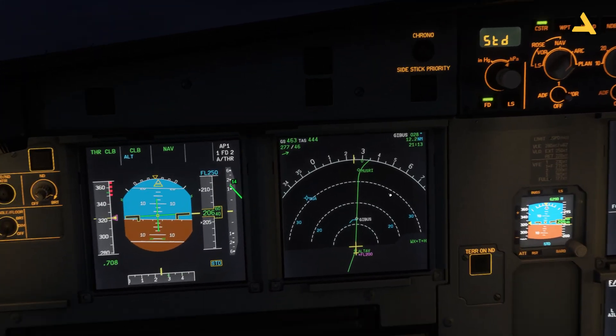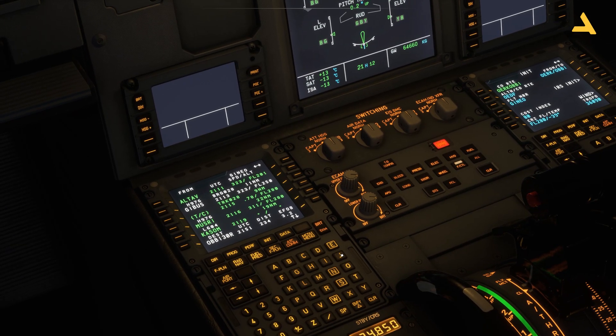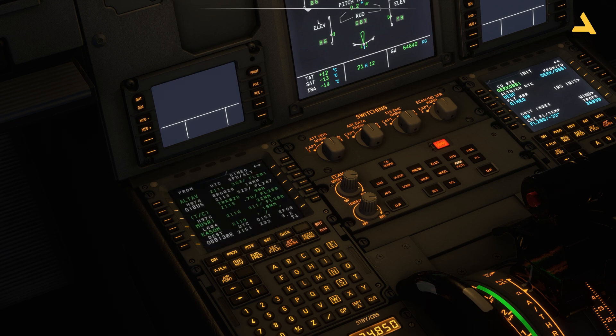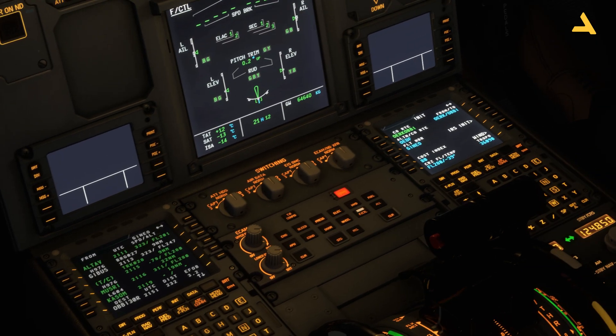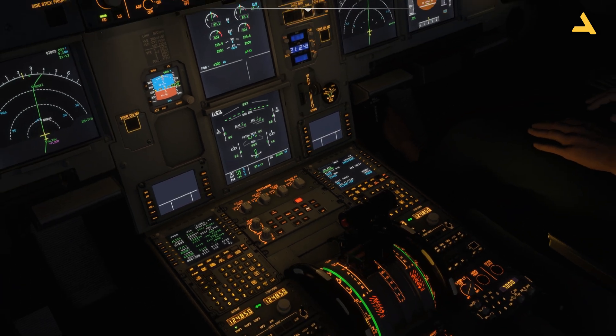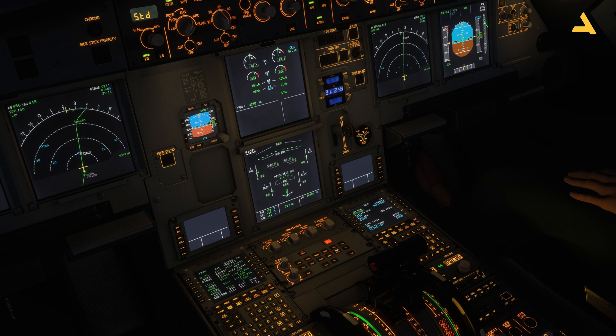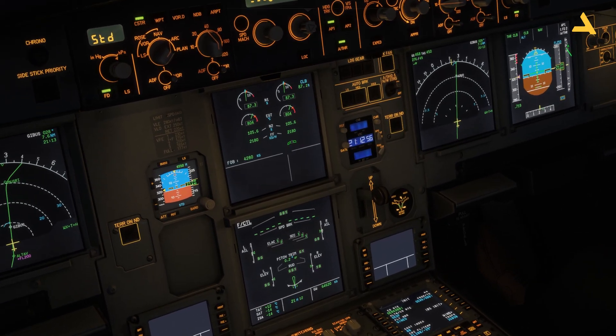This is the secondary display for the PFD — you can also change its brightness. For the MCDU, you see this button which says bright and dim, so you can move it to change the brightness of the screen. Similarly you can do it on the other side. You also have the Electronic Centralized Aircraft Monitor, which is the ECAM — the upper one and the lower one — and these are the controls for the brightness of the ECAM.